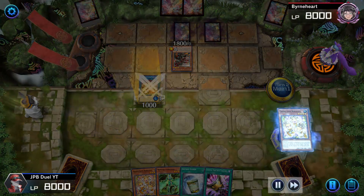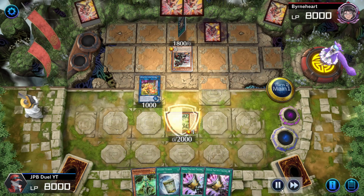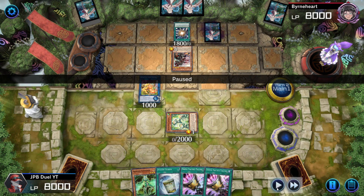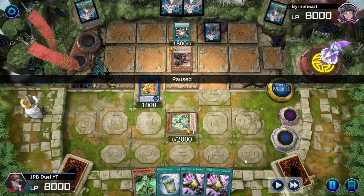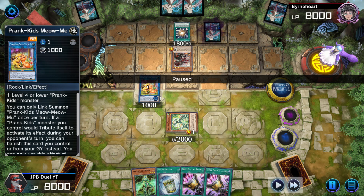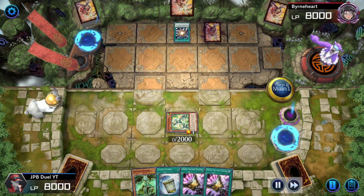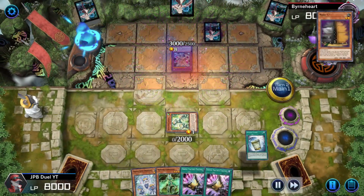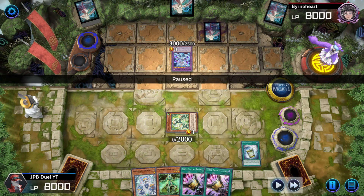I start my combo off with Roxies, go into Meowmu, activate Roxies in the grave, banish Roxies from hand, and get a copy of Fanzies on the field. And lo and behold — there is the Super Poly activation. He's going to take away the Fallen of Albaz plus a special summon monster from the extra deck, and that's going to equal a Mirror Jade. Now Mirror Jade does kill off Prankids pretty hard.